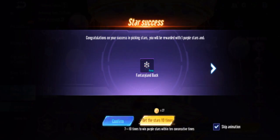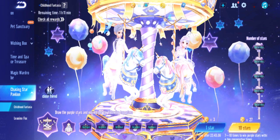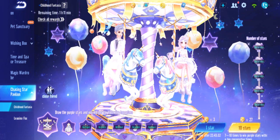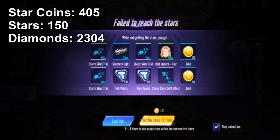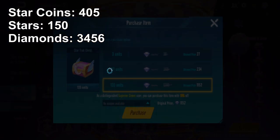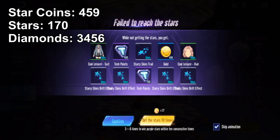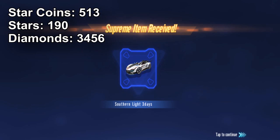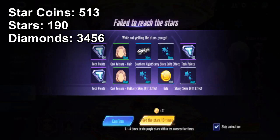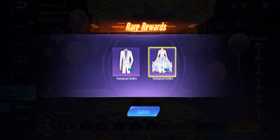Seven to ten times for the next guarantee now — it's getting more ridiculous. It's possible to get it below the guarantee though. Six to nine, five to eight — that means another thousand diamonds. Four to seven, three to six, two to five, one to four — please let this be the one. Okay! We got the costume!